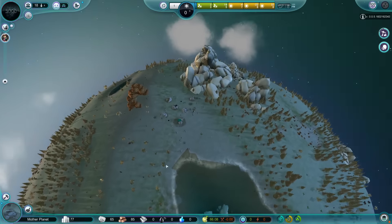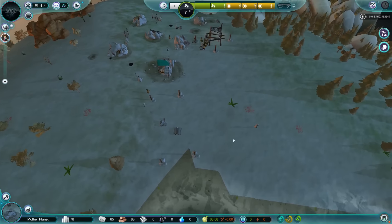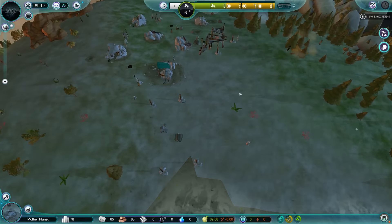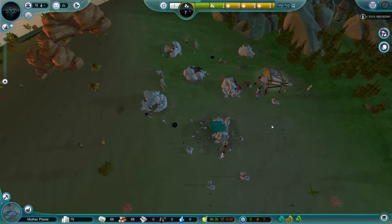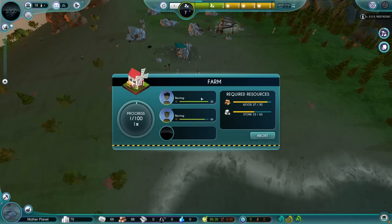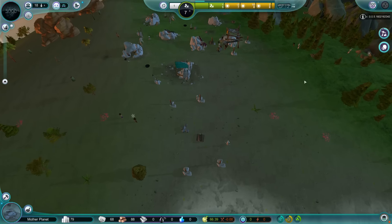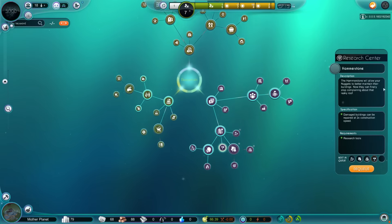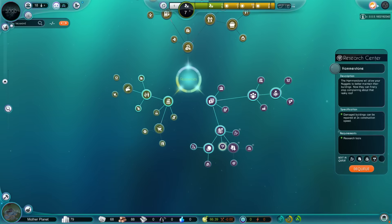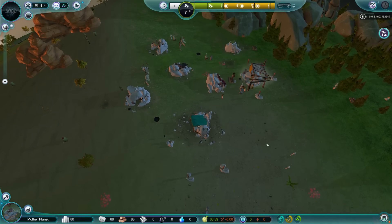I'm really tired of games setting such unrealistic standards for animals. Real whales have curves, okay? Real whales have curves — that's all I'm going to say. Are you guys actually building this thing or what? Let's research Hammerstone as well because I want them to be able to build faster. Faster. Harder. Deeper. The building edition.